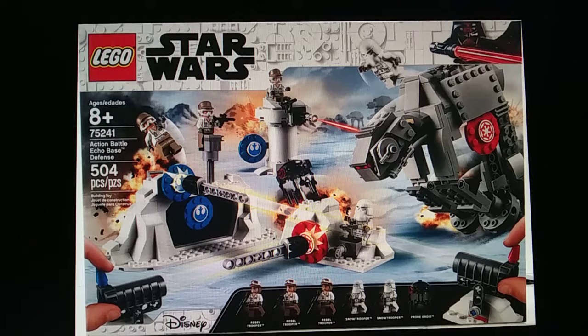The next set is 75241, Attack on Hoth / Echo Base Defense. Apparently this is just one whole set — LEGO isn't going to make two of them. The piece count is 504. It comes with three Rebel troopers, two Snowtroopers, one probe droid, and a decently sized mini-scale AT-AT. This is going to be a junior set with targets, so it'll be a fun game. The price is unknown and honestly I'm not really interested.